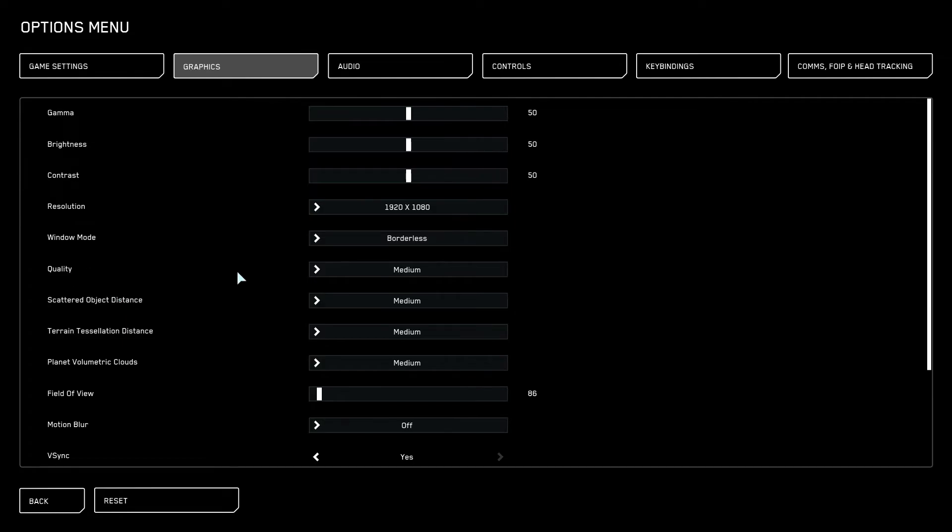I do borderless because it gives you the same view as full screen but without the borders. For Quality, I left it at medium since I'm testing. Scatter distance I put at medium as well — I put everything at medium just so I can test how well everything performs. I'm running an i5 now but I have an i9 I'm going to put in after this video.